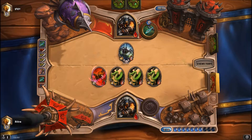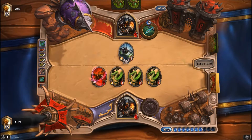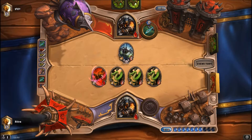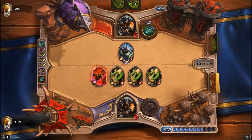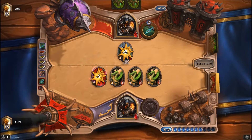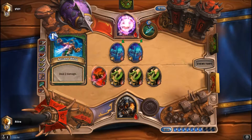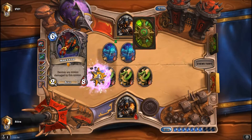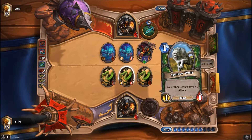If he has Kill Command, I'm obviously dead right away. He basically needs three more damage from somewhere, and if he doesn't have it he has to clear some of my board — essentially can't leave anything alive on my side of the board, or then he needs a taunt. One of the two things. Arcane Shot to kill that. Alright — that is kinda awesome. I win!